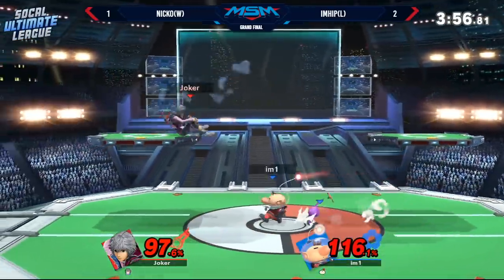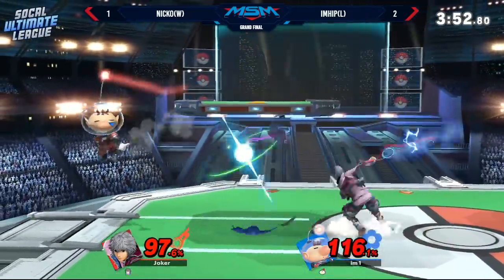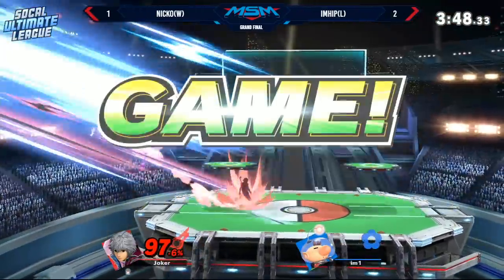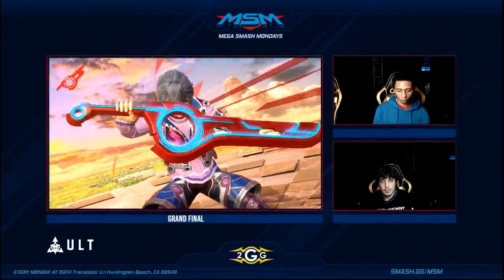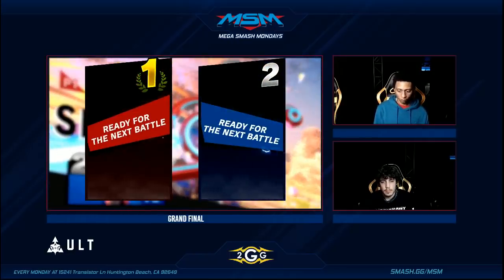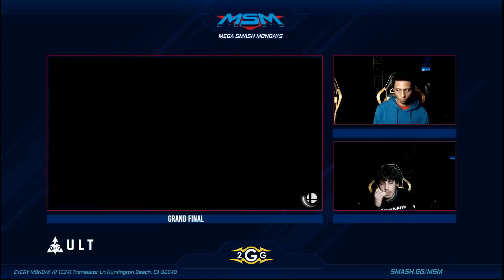Another ledge jump fair catching Niko off guard. Now iHip has the blue throw — pivot grab is coming, standing grab is coming, dash grab is coming. But Niko jumps right over it — back air right in the head. That was actually super good timing from Niko to avoid getting thrown there, because iHip was definitely starting to fish for it. And now it makes it to a game five situation.